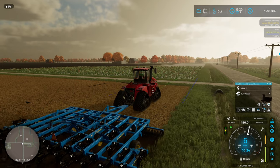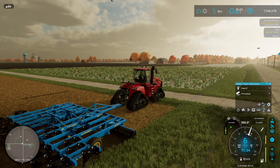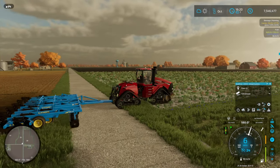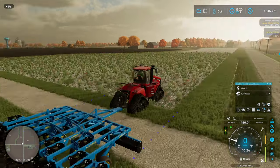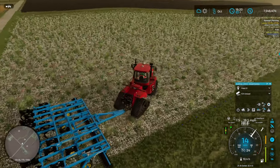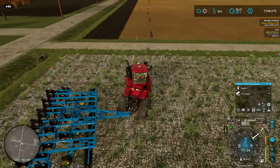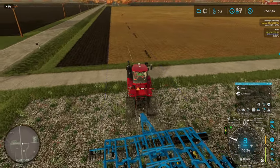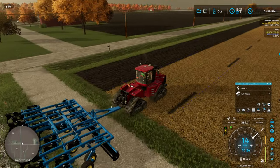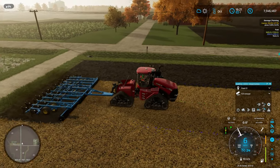This might be my new favorite chisel plow. Technically the other plow we have isn't really a chisel plow per se — it's more of what John Deere describes as a 'one pass tool,' designed to essentially plow, mulch, rip, and finish the ground all in one pass.